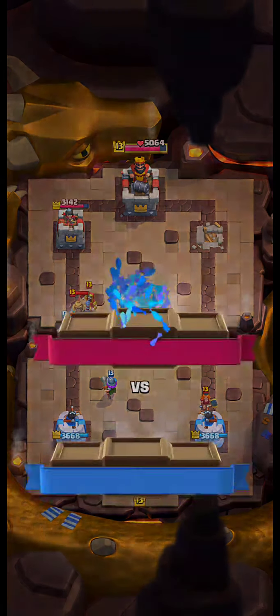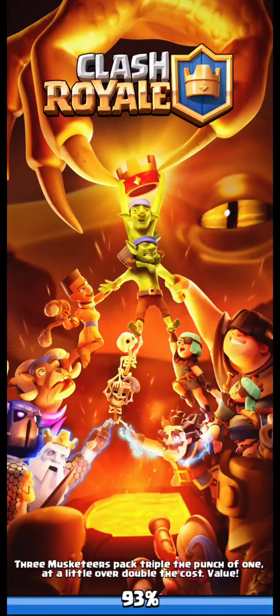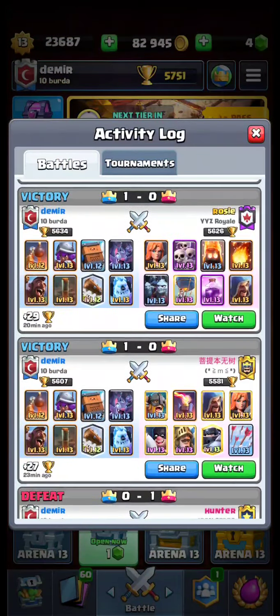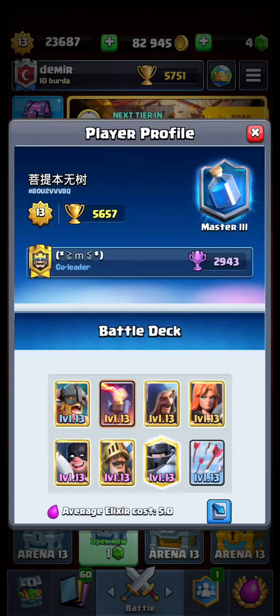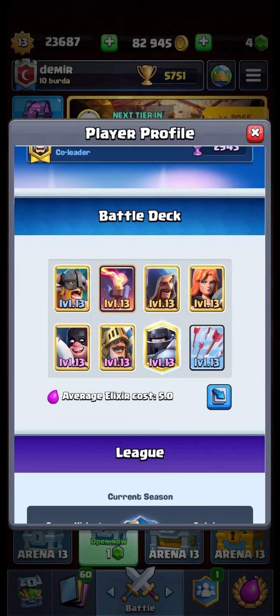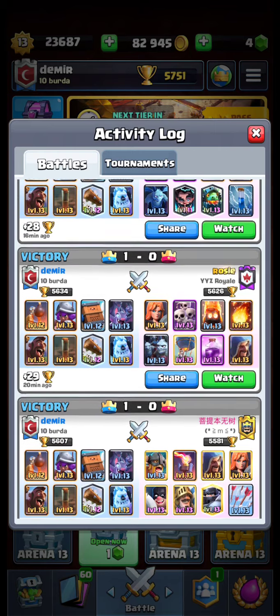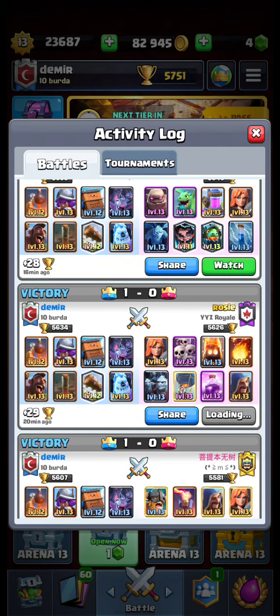And we win the match without taking any damage to our towers. Opponent did not play well. Let's look at the Battle Deck — 5.0 Average Elixir Cost. Incredible. Let's watch another one.